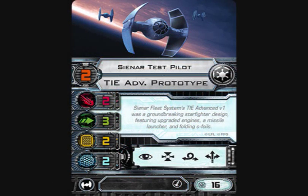Let's start with the lowest pilot skill pilot. They've revealed three of the four pilots. The first one is the Sienar Test Pilot, who gives us our base stat line for the TIE Advanced Prototype — spelled TIE ADV. period Prototype. He's pilot skill two, two attack, three evade, two hull, two shields, with focus, target lock, barrel roll, and boost as actions.